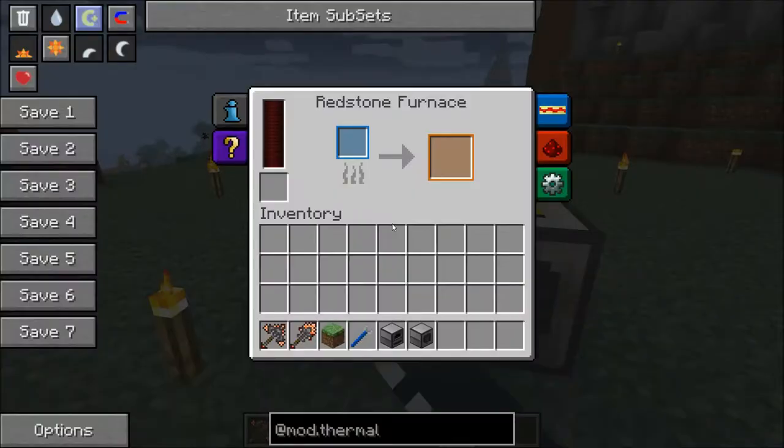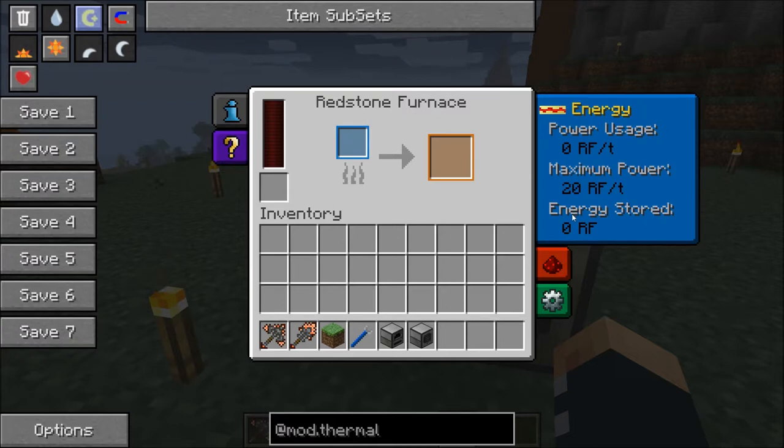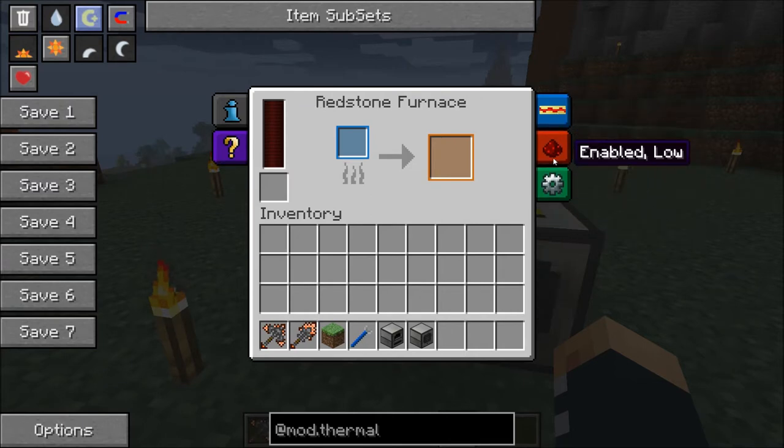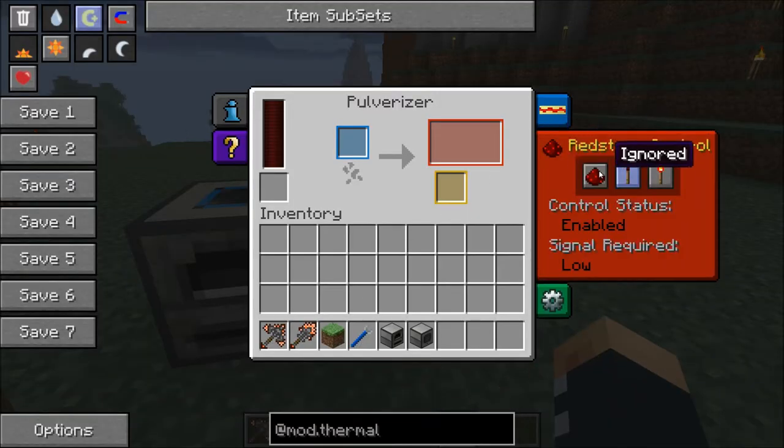We'll get into producing that RF now, because of course these machines are going to need power to run. You can see there's these three tabs: the energy, the power usage, maximum power usage, and energy stored — this is the internal buffer. The redstone configuration — you can tell it to ignore redstone, make it so that it runs without a redstone signal and closes with one, or make it so that it has to have a redstone signal to run. So I'm going to set them both disabled so that redstone doesn't mess with it.